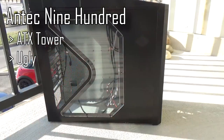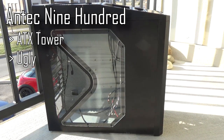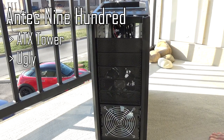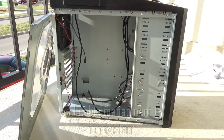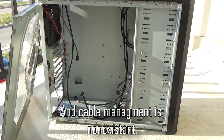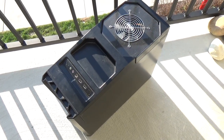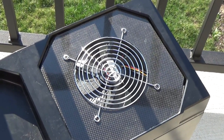The case is the Antec 900. I don't know exactly when it came out — some evidence tells me it was around 2007, but it's gone through more than one revision. Mine has been edited a little bit: there used to be a 200mm fan on top, but it's been changed to a 120mm with a grill on it. It's a pretty bad case, and I thought it would be perfect for this build — being bad like the rest of the build.